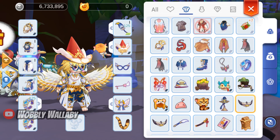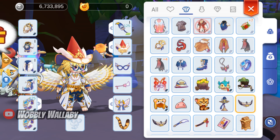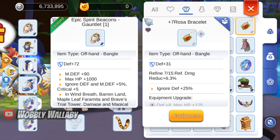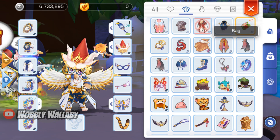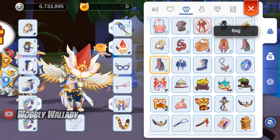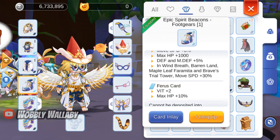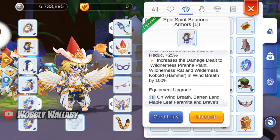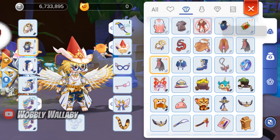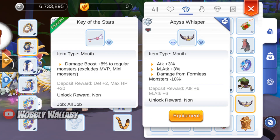Next is equipment. The gear you get by default as an accelerated Dorum is great, especially since they have sockets in them. The cheap stuff you can get is Rosa Bracelet for 25% Ignore Defense, Ancient Cape for 15% Ignore Defense, the Ferris Card for your boots as it gives you 10% more HP, and the Pekka Pekka card for 10% more HP as well. For mouth, Abyss Whisperer is a good alternative. I am using Key of the Stars, which only Endless Love servers will get.